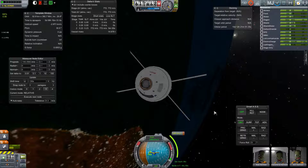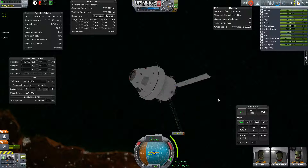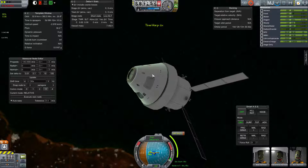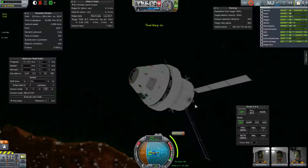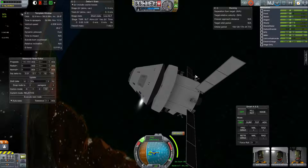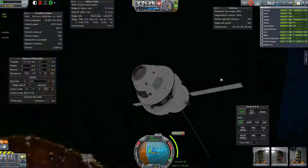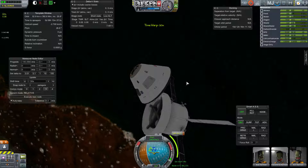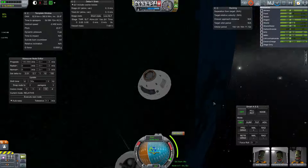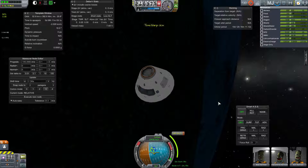Probably a good time to drop the service module now. I can just do that by staging — that's the one staging action that SSTU has connected to the command capsule. It's moving away pretty slowly, so we haven't set up too much thrust for that. If I push to the side, that should get it away from being in front of us pretty quickly. We don't want it having different aerodynamics when we hit the atmosphere and starting to push on us and force our orientation around.